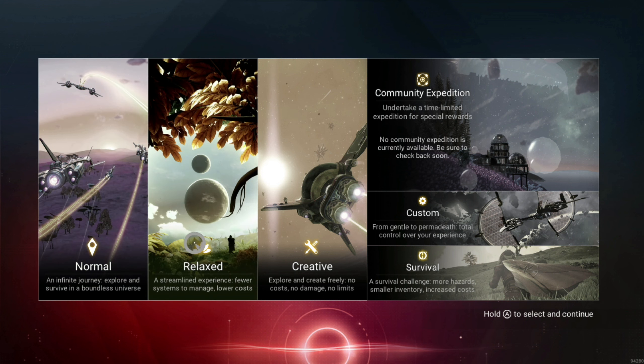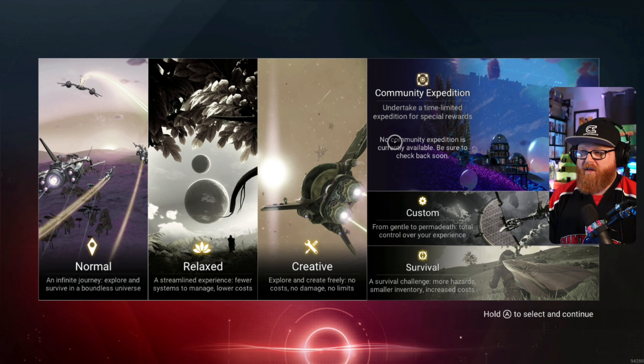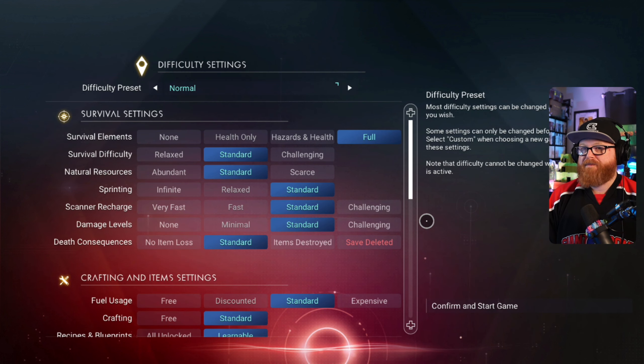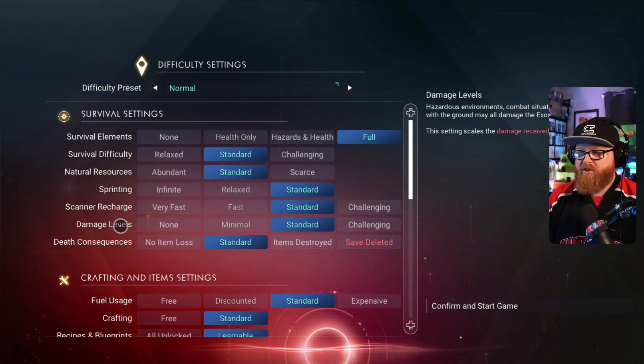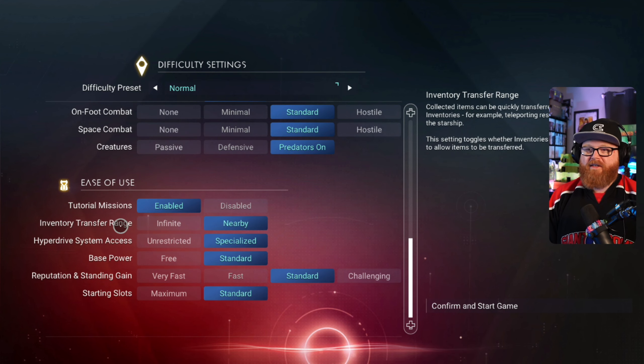We've got our normal mode. They now have a relaxed mode. Creative is here. Survival mode. And when the community expeditions go live, they'll show up here in this section. But what we're going to dig into is this custom section here. They do have difficulty presets here, so you can see what the presets have enabled. There are so many more customizable options, so you can tune your gameplay to your sensibilities.